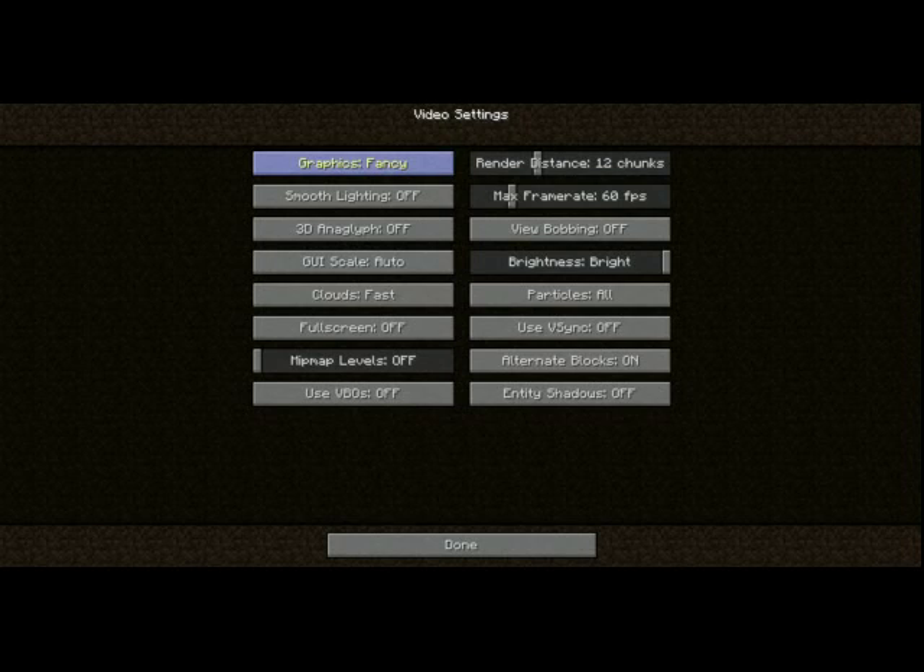Selecting fancy graphics allows for better effects such as transparent leaves. Selecting fast graphics omits those effects in exchange for better performance. The render distance controls how many chunks are visible at once. The number you enter determines the radius of rendering in chunks, which are 16x256x16 blocks each. Increasing render distance drastically decreases performance. If you turn on smooth lighting, the lighting looks more realistic. Turning it off makes the lighting look blocky but slightly improves performance.